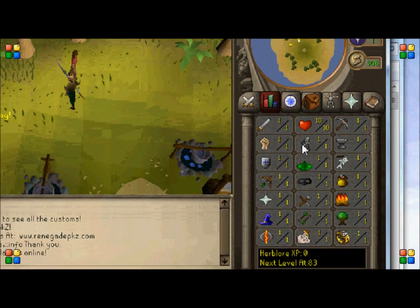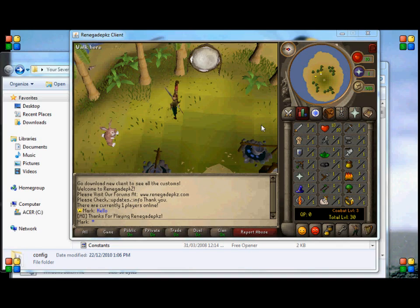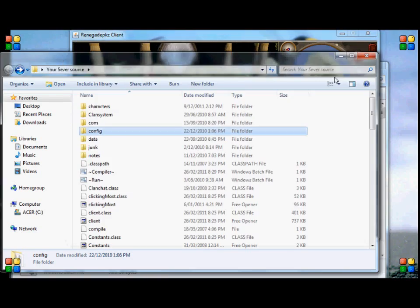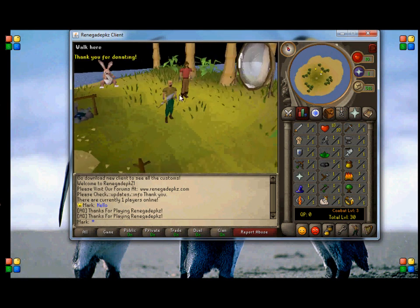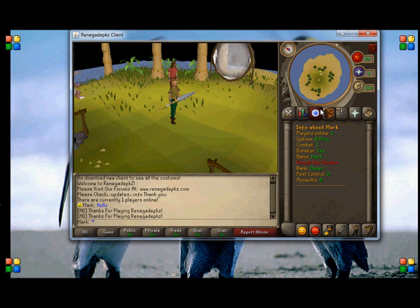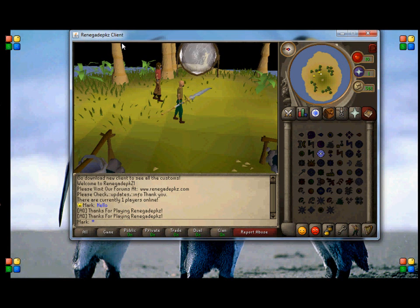Basically just change all the skills to 99 and do them all — staff of everything if you want. You can change all that to whatever you want. We're going to make yourself owner, so that's done. Also, how to change the name up here — how it says Renegade PKs, we'll change it.